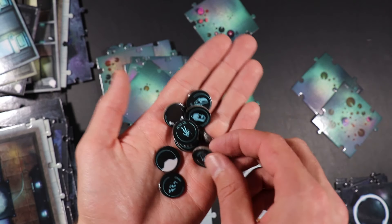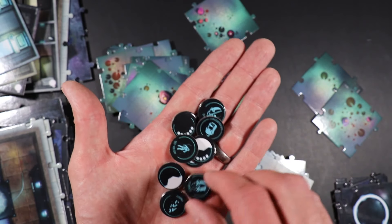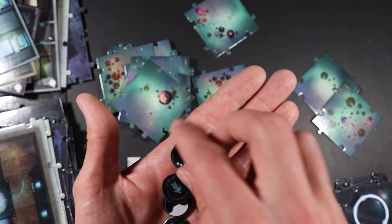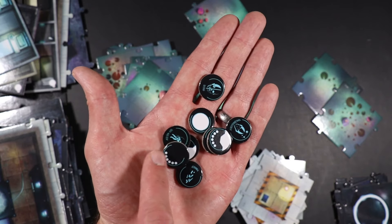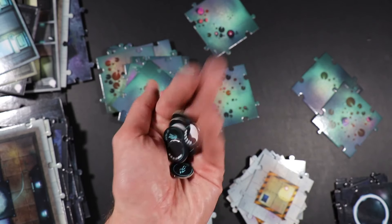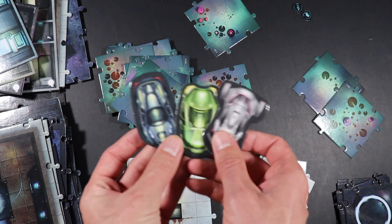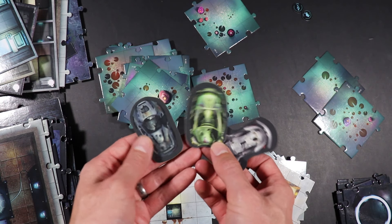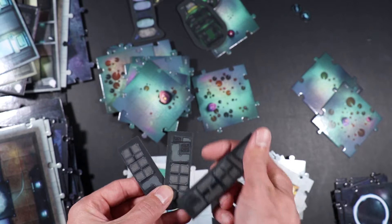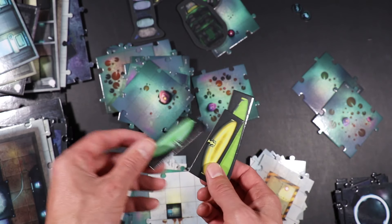In addition to the tiles you also get these condition markers — there's a whole ton of them. Unconscious, staggered, off kilter, pinned, dying, asleep. And then you've got blank ones too, so you can make your own custom conditions or mark off used abilities. And then also car tokens — on one side you've got shiny futuristic looking cars, and on the other side you've got banged up beat-up cars. You've also got crates on one side and barriers — like energy force field type things — on the other. These could make for some nice tactical gameplay.